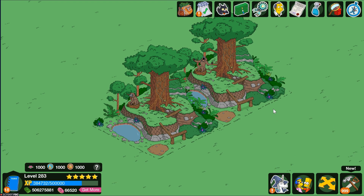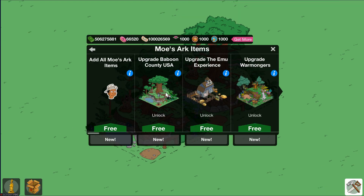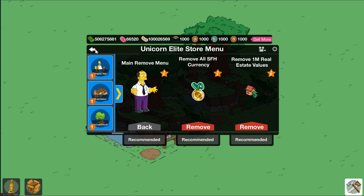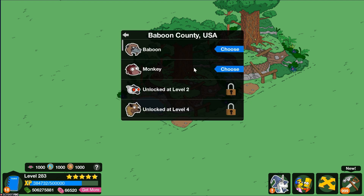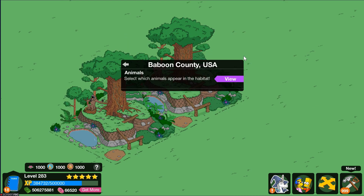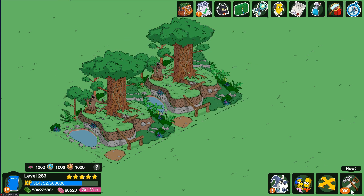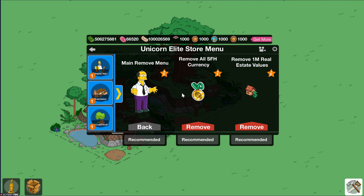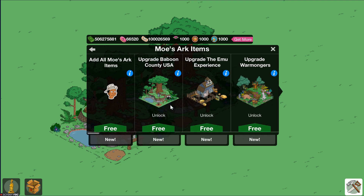Let's take the baboon from the Moe's Ark event and go back into upgrading. Click on this button — I'll show that these are brand new. When you click on Change, you're not able to change the animal's level to 2, 4, or 6. Same thing for the second one I just placed — they're all locked.